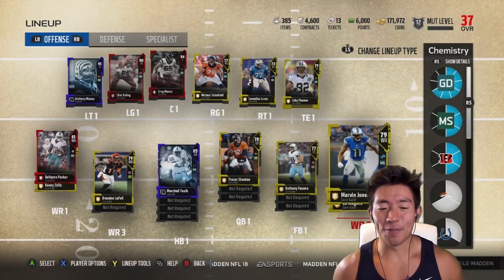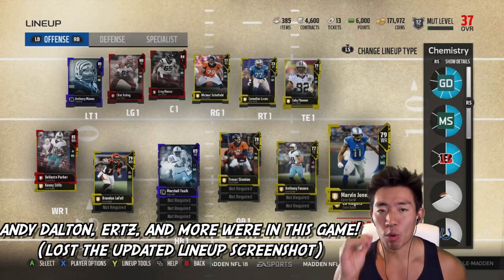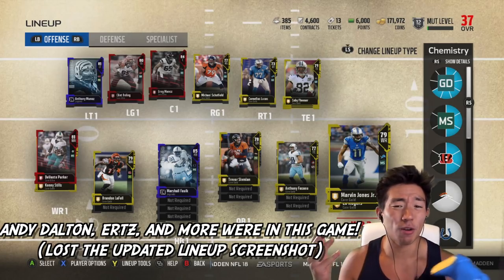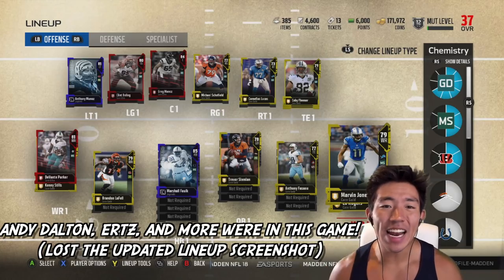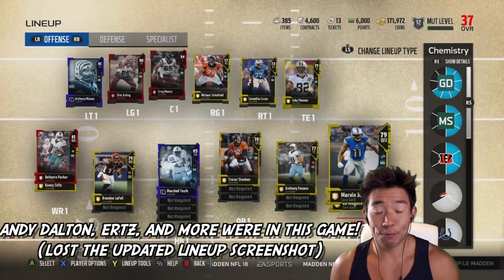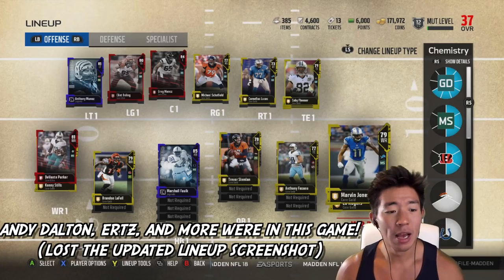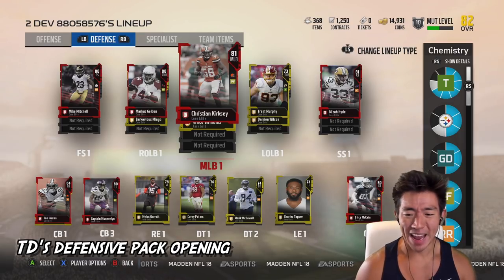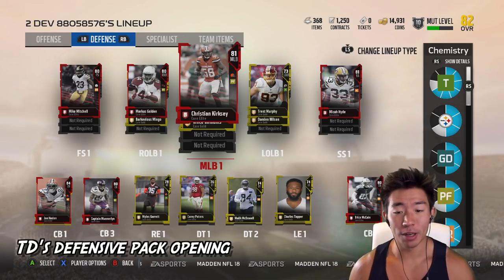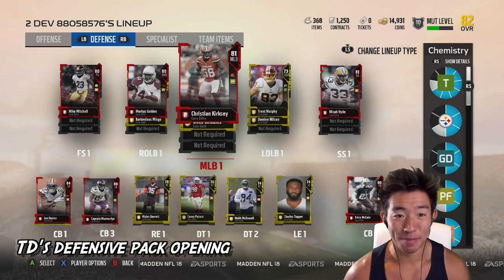We did it guys — we created an offense. Before we look at the lineup, Andy Dalton was in along with Kurtz — we got all the best players. I accidentally saved onto the wrong footage of the lineup. We have an 85 Marshall Falk who will be blazing fast, Devontae Parker, and pretty good linemen for run and pass blocking. Defensively, we also have an elite secondary, Christian Kirksey, Marcus Golden, a decent front four including Miles Garrett, and Trent Murphy.